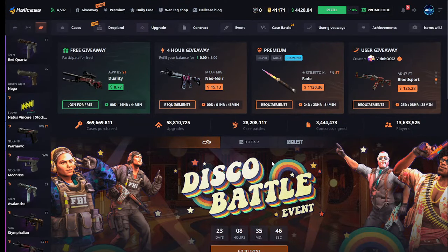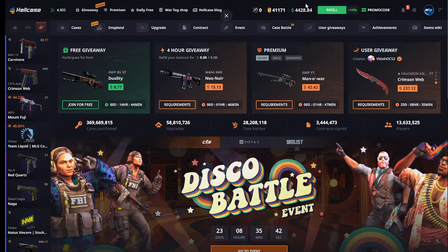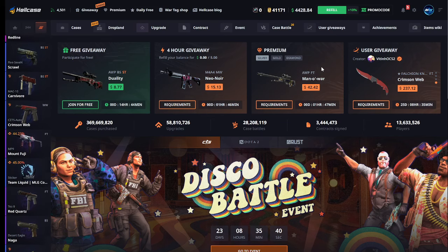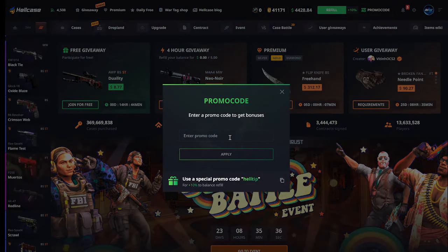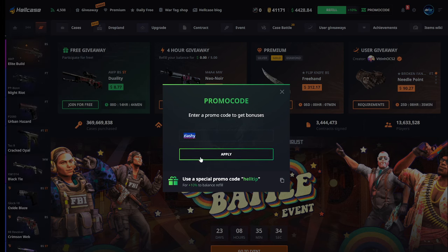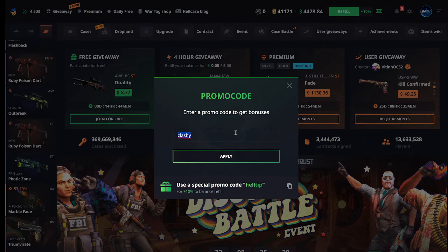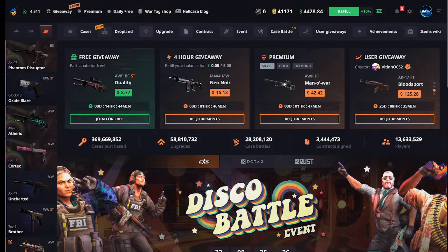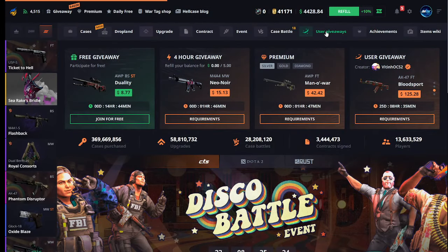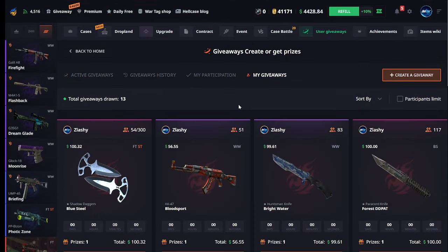Yo, what's up everyone, it is your boy Slashy. Your balance is $4,428. Guys, if you want some free money, click the promo right there and enter the promo code 'slashy' - that will give you some money on the site, and you also get a 10% deposit bonus.